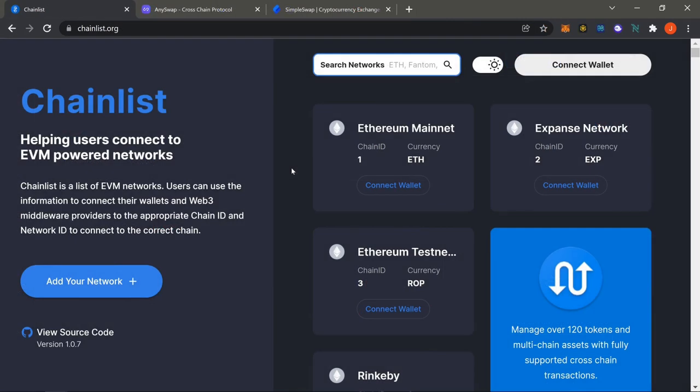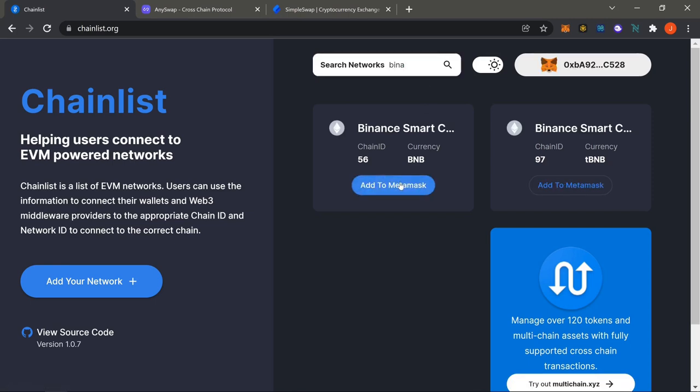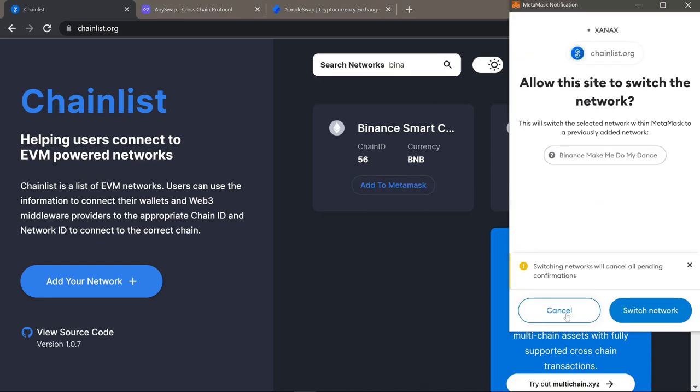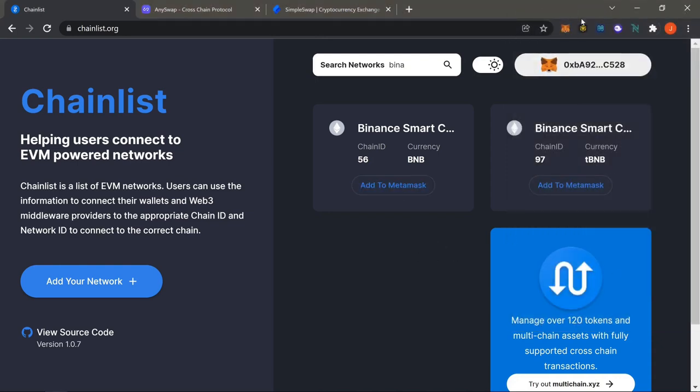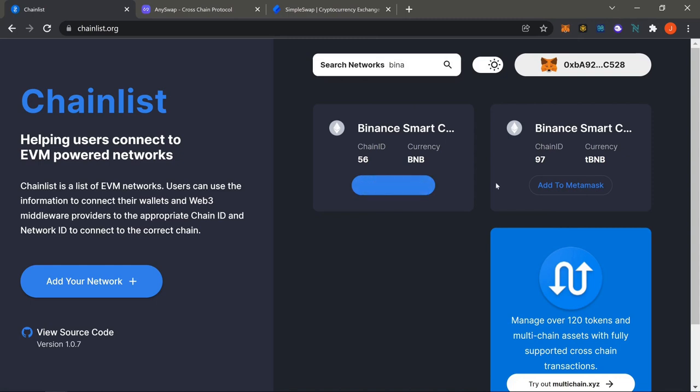Now we're on the Binance/BSC side of the video. To bridge to Binance, first pull up Chainlist, search 'Binance' in search networks, connect your wallet, and hit 'Add to MetaMask.' A prompt will appear asking if you want to add it — say yes and confirm. I already have Binance so I'll just switch over. All you have to do is hit 'Add to MetaMask' and it'll prompt you to add the chain.